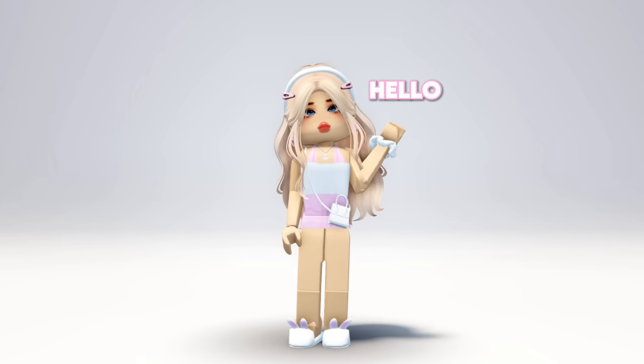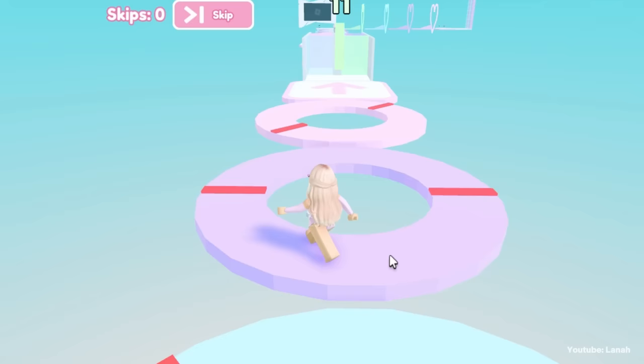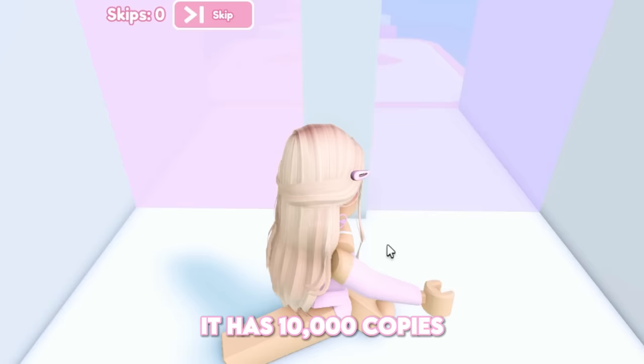Hello guys, I will show you how to get a new free limited item. This cute Paris Hilton animal hood is available to obtain. It has 10,000 copies, and it's obtainable through the Slivingland Experience.